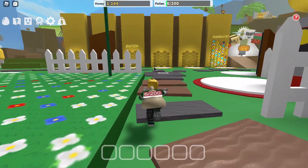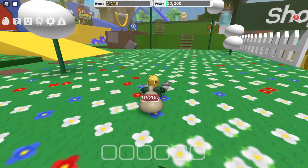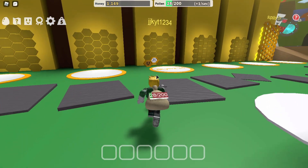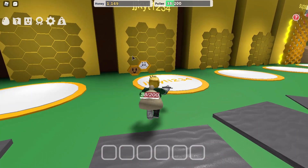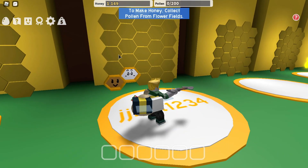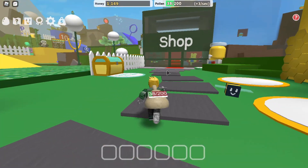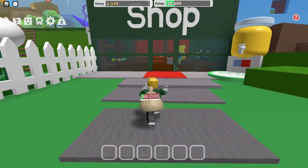A brief explanation of the game: pretty much all you have to do is click on the screen to get pollen, then go down to your area and you get extra pollen from the bees as well. You can click to make honey - the bees will do it for you. That's pretty much what the game is - a brief summary. You can also buy stuff from the shop.